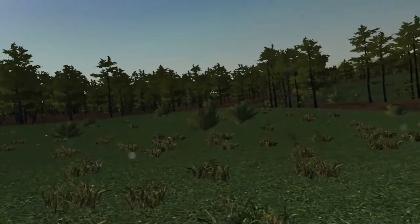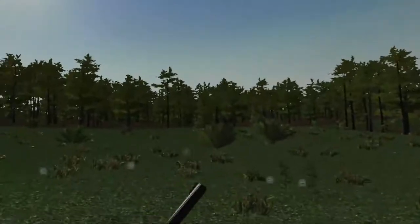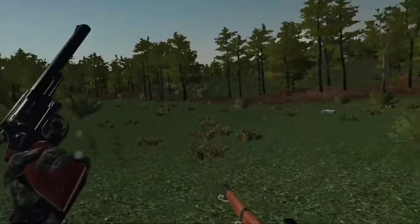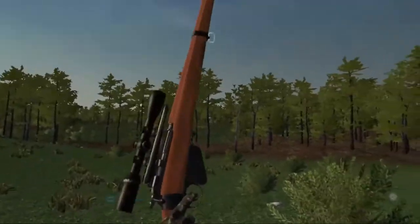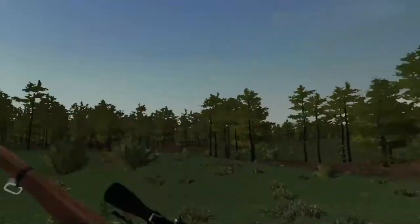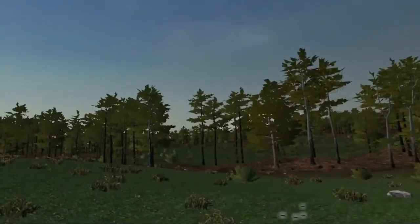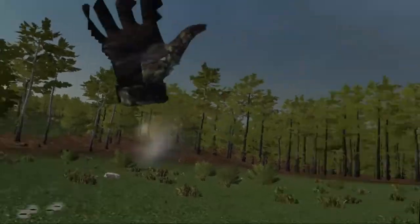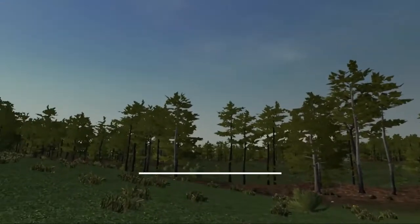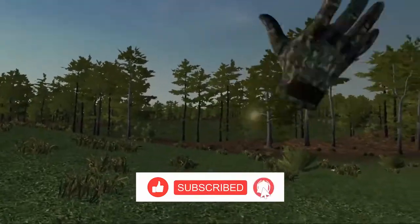That is going to be the overview for the .303 British. We are going to do the Magnum .44 Mag next — I'm going to show you how to hunt with that effectively. The .303 is not a bad little gun. If you know how to use it, you just have to set it up correctly — play around with the settings, play around with the virtual stock if you want to. Thank you for watching, please leave a like and subscribe if you like the content, and I'll catch you in the next one. Bye for now.